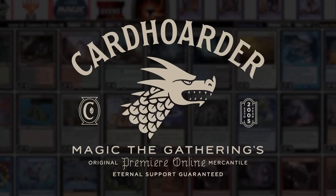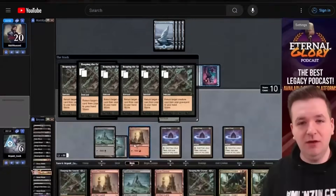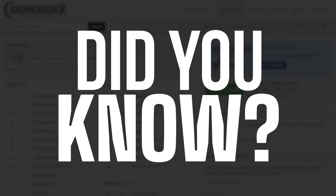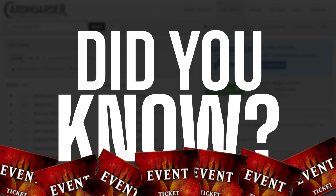With Card Order, renting your favorite combo deck has never been easier — there isn't a more affordable solution for Magic Online. Want to play the deck in this video? Check out the pinned comment below to easily rent the deck from Card Order. Did you know you can rent The Epic Storm from Card Order for as little as seven tickets a week?